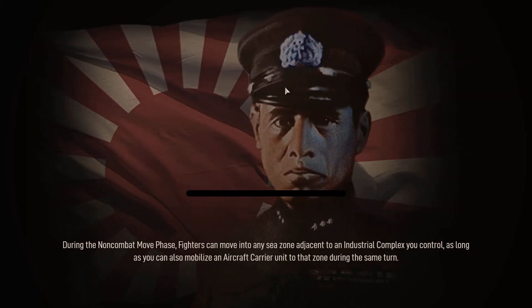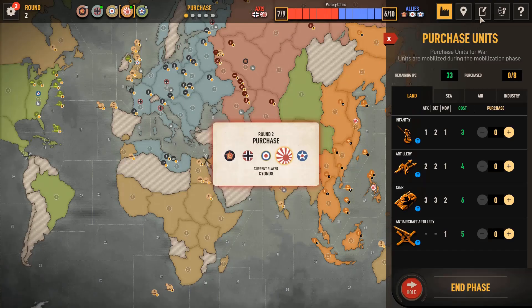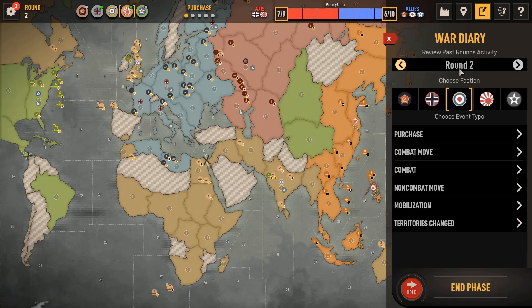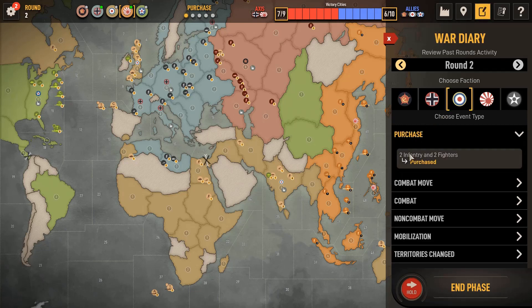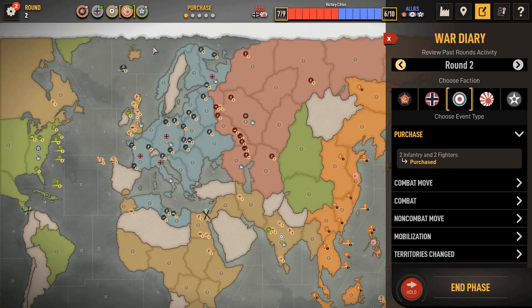Let's see what's happening. What did UK do? Two infantry, two fighters. It looks like he's doing the strategy where UK just keeps buying fighters and eventually loads them up here.